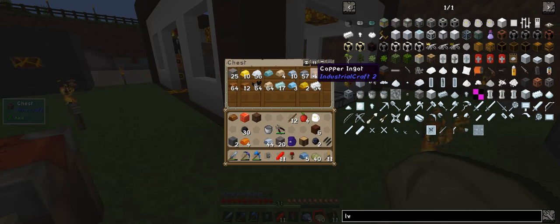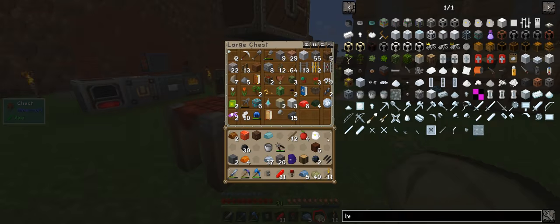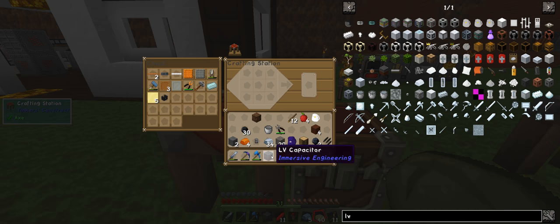Two copper, a piece of lead — lead — and I've got plenty of iron. I have the treated wood on me, so we can go doink, doink. And there is our LV capacitor. Now we should be able to view into this, but you can't. Sucky.